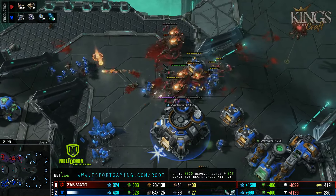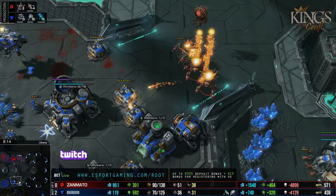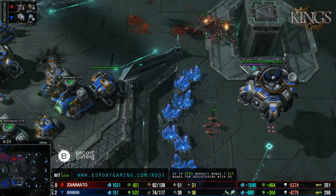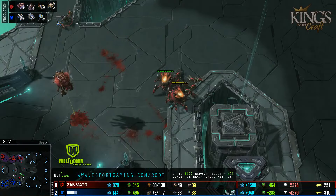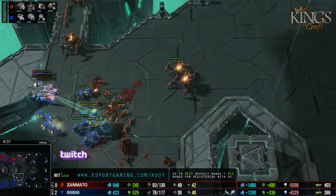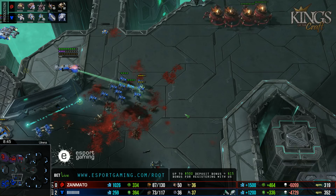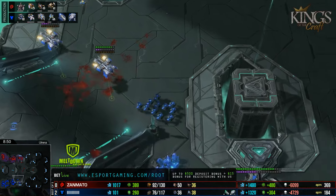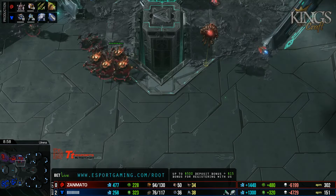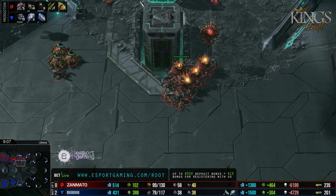Thirteen kills is quite significant — even thirteen Zerglings right now would be pretty good. He did get a healthy number of SCVs behind it, like thirty workers. He has three Orbitals. If he had gotten three Corrosive Biles onto that Liberator, that could have changed a lot. Funnily enough, the cost-efficient units keeping Ryung in the game are the units he doesn't have to micro — the units he just has to have in place. A little bit of a blunder when you look at it like that from Vortex.